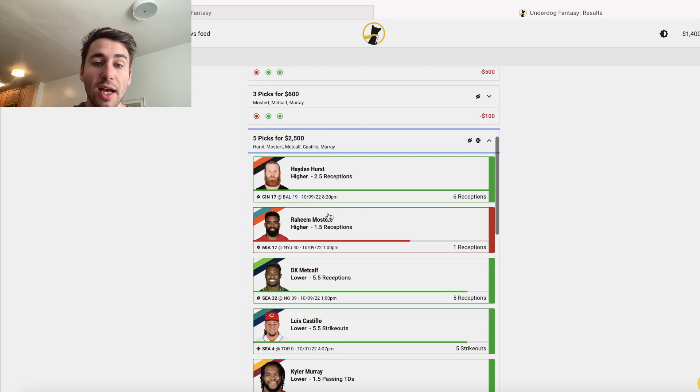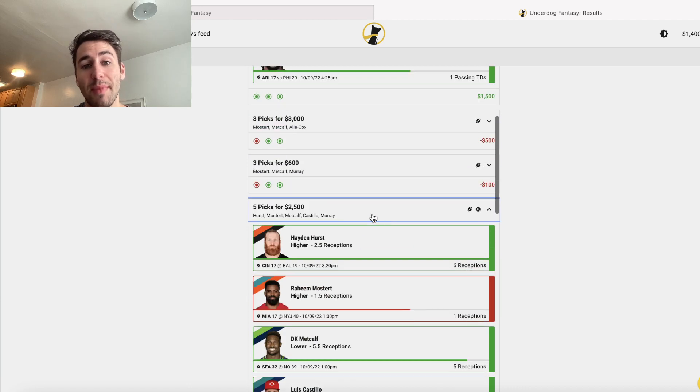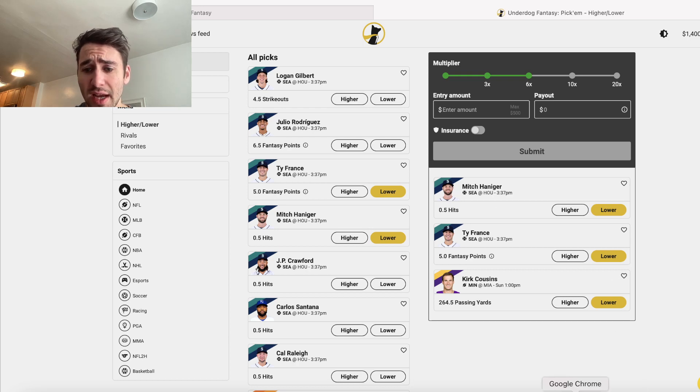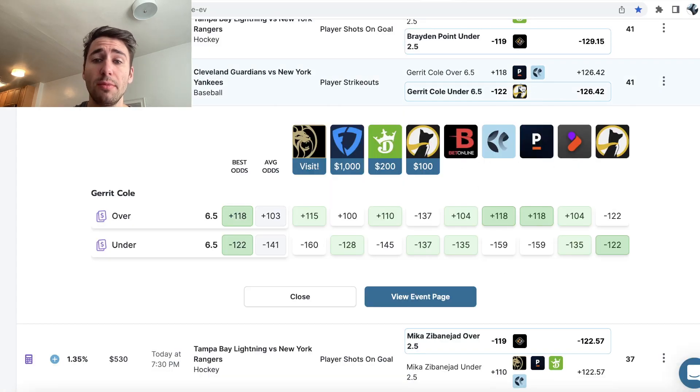We've just lost — Raheem lost us a lot of money on these. But regardless, it was still an overall decent weekend on Underdog. With 3-picks, you should assume you're betting at minus 122 odds. So you're looking for value at minus 122.